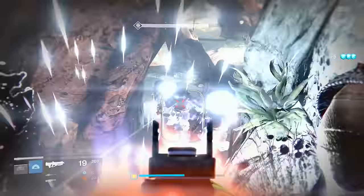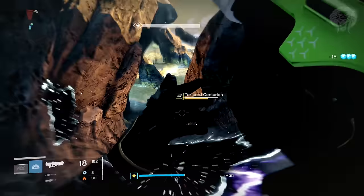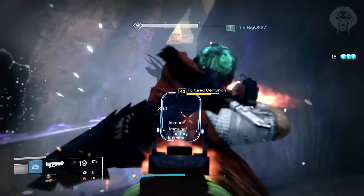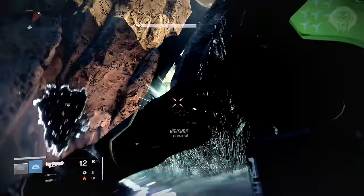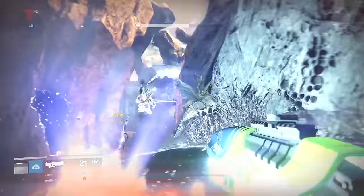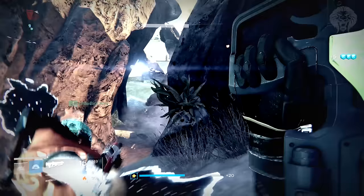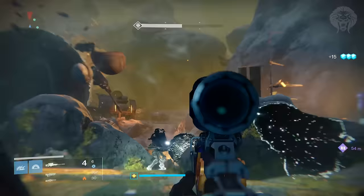If you don't melt his health instantly and let the ads spawn, it can get really messy and you can be there for five to ten minutes. The Taken mages can be especially annoying and difficult, and in later rounds the Centurions start spawning with loads of health, blinking around. They also have Vex which shield them and make them invincible, and they hide around corners. If you give him enough time to spawn all these ads you'll basically be pinned into the starting area, so you really do want to try and melt him as quickly as possible.